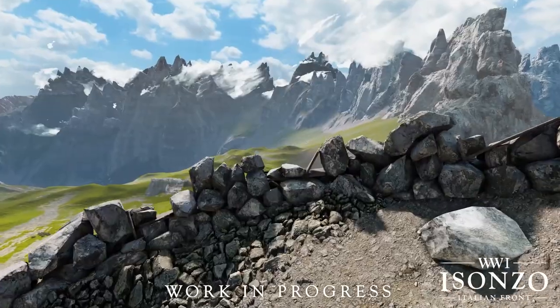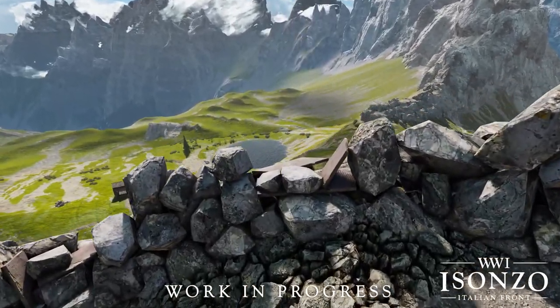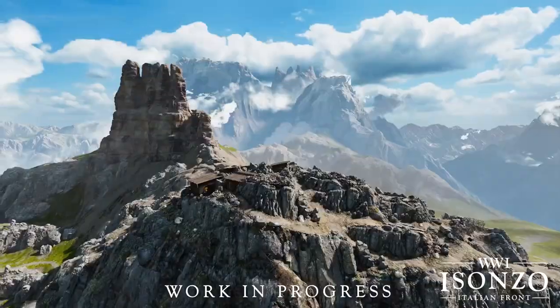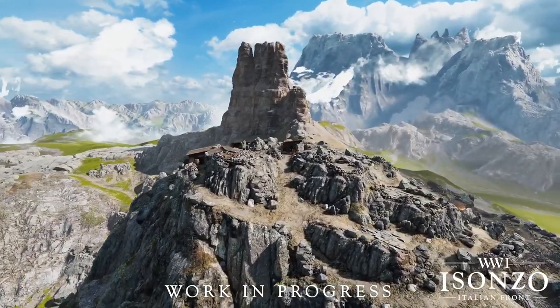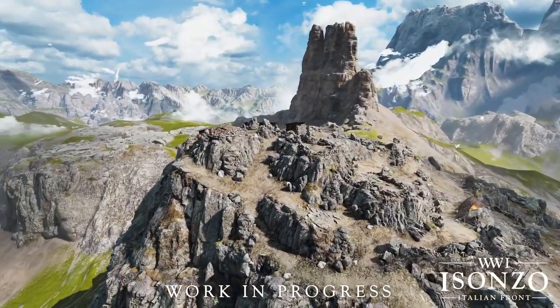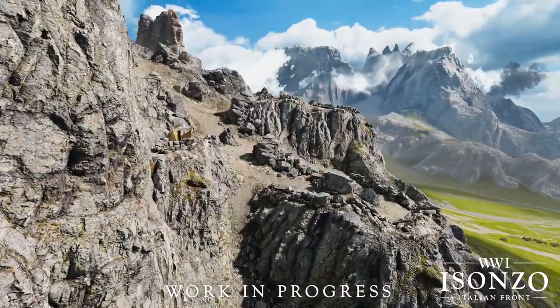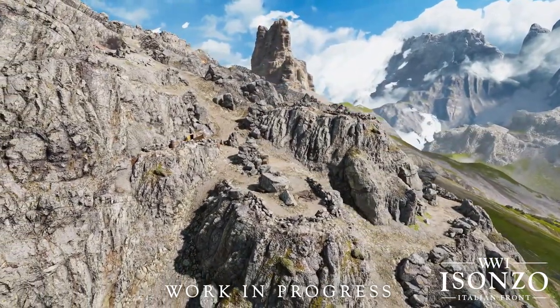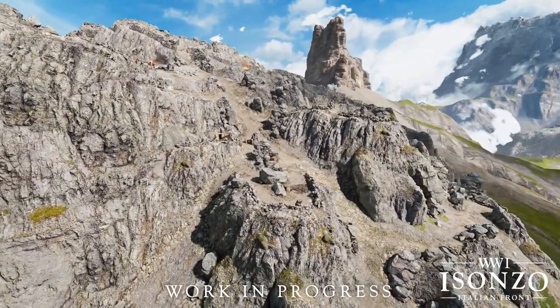Once this objective is fully secure, the Italians will have to set their sights on the second and final objective, which is the pinnacle of the entire map — the Sasso de Sesto. This is a large trench line command post that looks down on the entire map. Both sides will be able to place forward spawn points in the trench complex, so it will likely be a huge bloodbath and the section of the map with the most fighting.